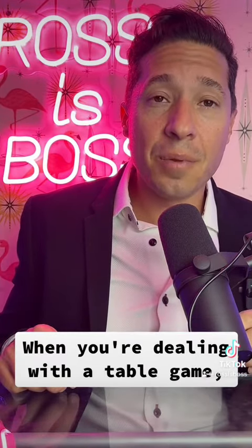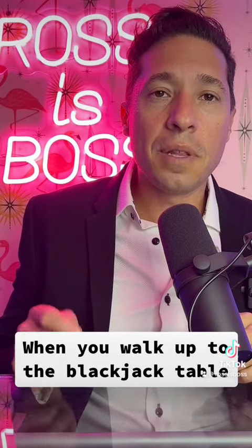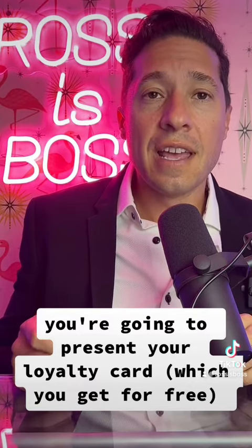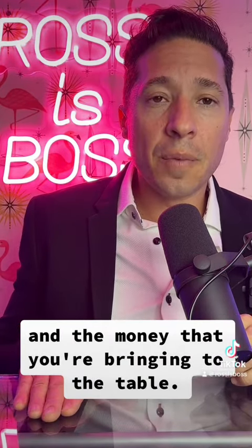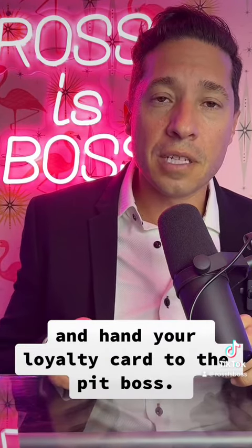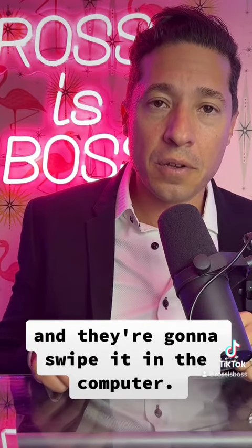When you're dealing with a table game, it's more complicated because it takes manual human interaction. When you walk up to the blackjack table, you're going to present your loyalty card, which you get for free, and the money that you're bringing to the table. The dealer is going to make change for you and hand your loyalty card to the pit boss, who is going to take your loyalty card and swipe it in the computer.